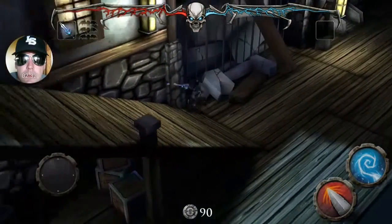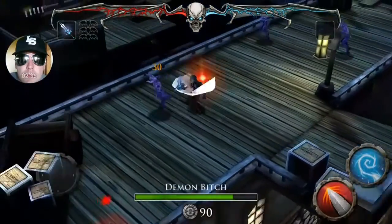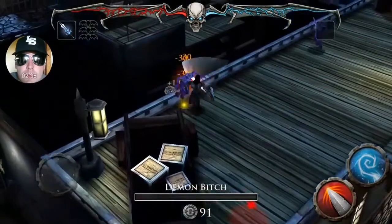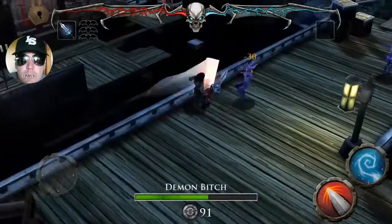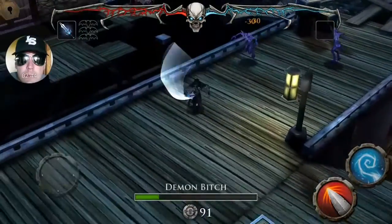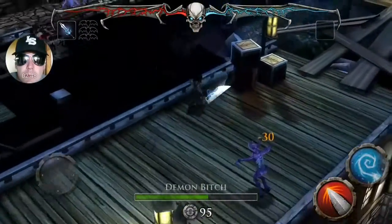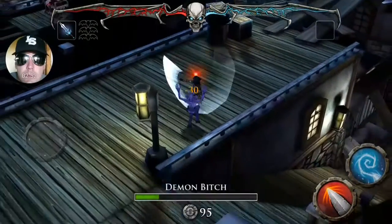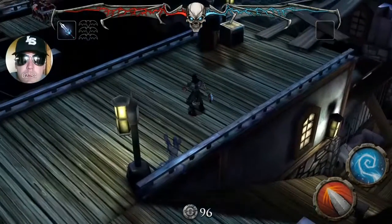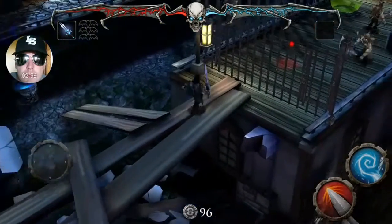Like I said, you can fall off all this stuff so just be careful. You don't take fall damage, but if you fall into the water or fall off the map you will die instantly. You can see how these enemies attack - they really telegraph it, they really tell you they're going to attack. There are also planks you have to walk across.